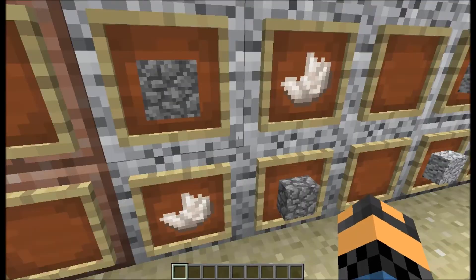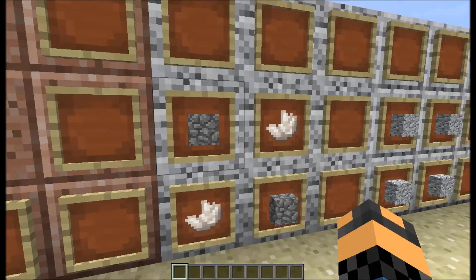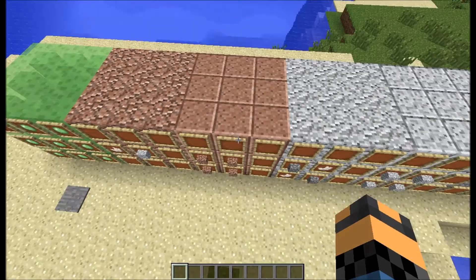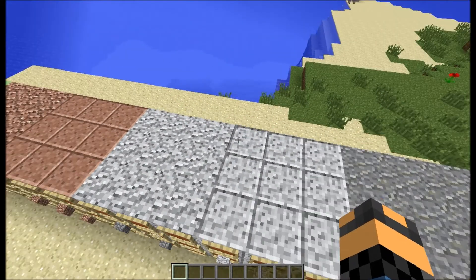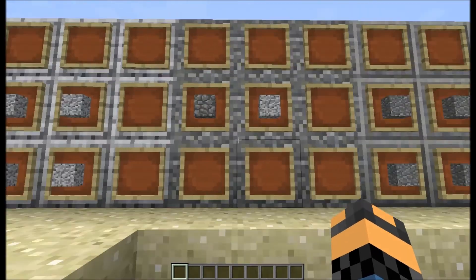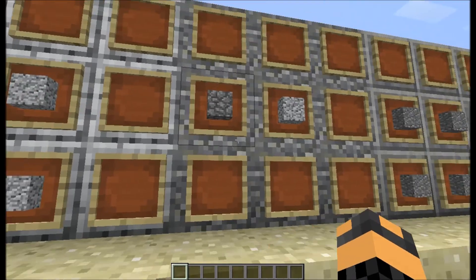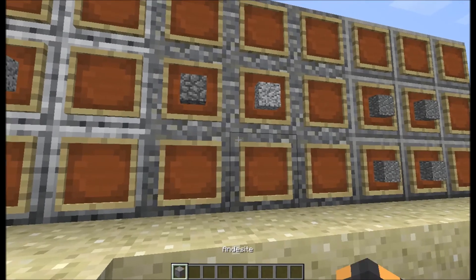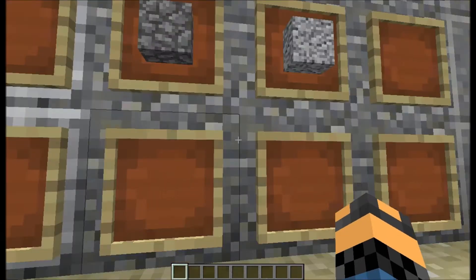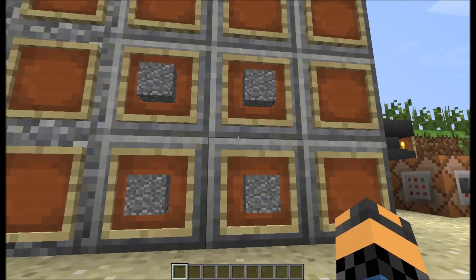The diorite recipe is two cobblestone and two nether quartz in a checkered two-by-two design. It's a really nice block — I like the polished granite, and granite looks pretty cool too. This is diorite, and the polished version uses four and gives you four, like I said with the other block. This one is different — you need one of these blocks and cobblestone, and I forget exactly what this one is called, but it's a really nice block. The polished version is the same process.